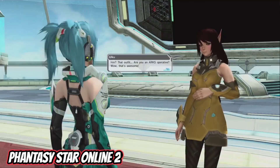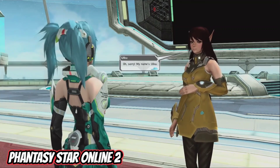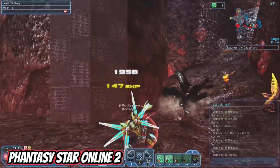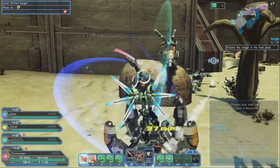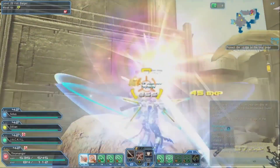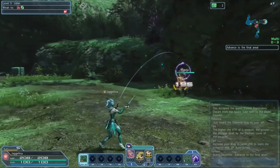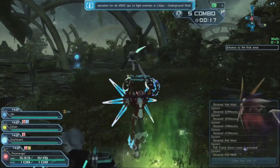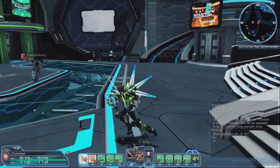Worth noticing is that Phantasy Star Online 2 is available for cross-platform gaming only between Xbox One and PC. It is an action RPG based on the Phantasy Star universe that allows players to explore a vast and diversified universe. In addition to in-depth customization, Phantasy Star Online 2 provides users with a wide variety of futuristic weaponry. Fans of RPGs, science fiction, and previous games in the series will enjoy this installment.